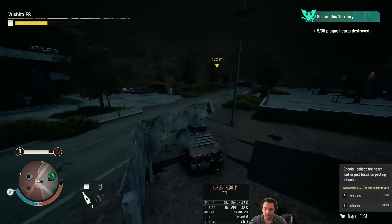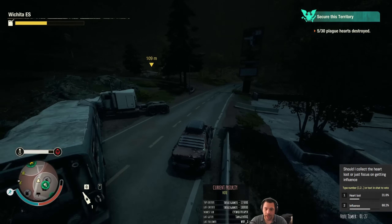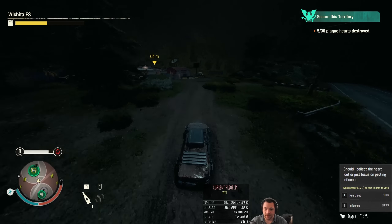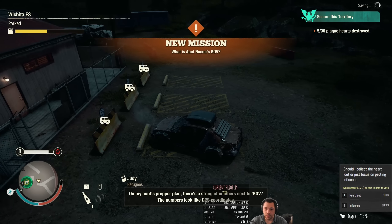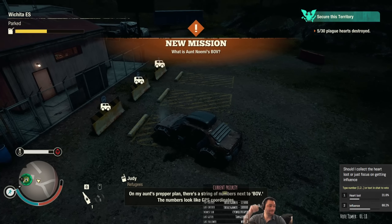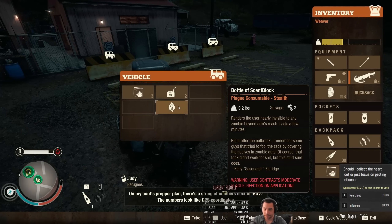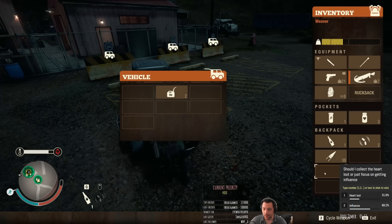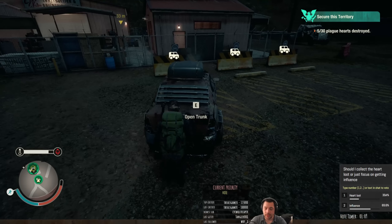I think the best time-efficient way is to sell bulk cure and items to neighbors. If I could get medicine to make bulk cure — on my end's prepper plan there's a string of numbers next to BOV, the bug out vehicle. Definitely doing that mission.